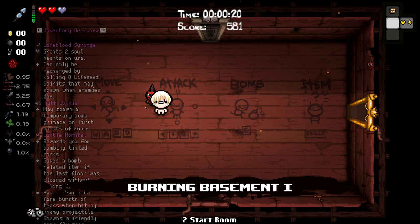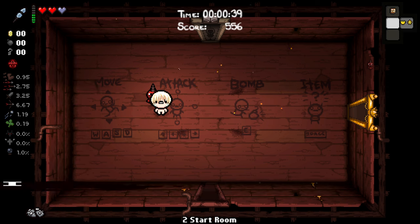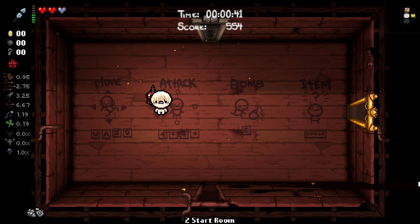Let's take a look. It grants us two soul hearts on use, but can only be recharged by killing eight life seed sprites — sounds kind of interesting. We may also spawn a temporary bomb at Grimace on the first visit to a room. That's our trinket, and Little Hornfell rewards you for bombing Tinted Rocks.